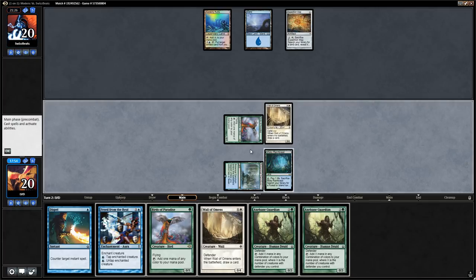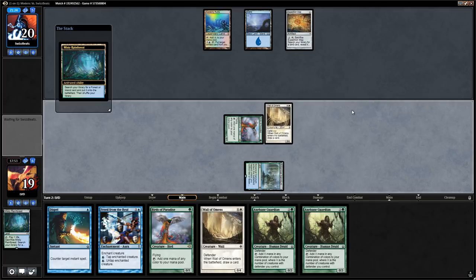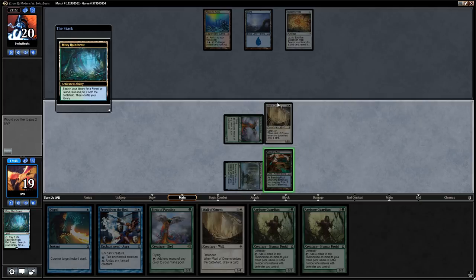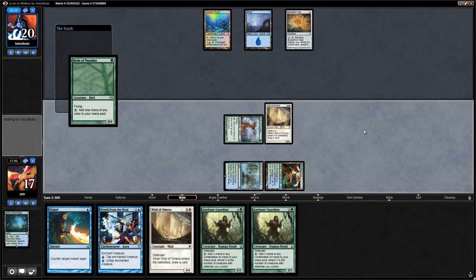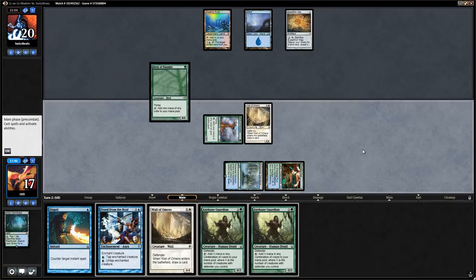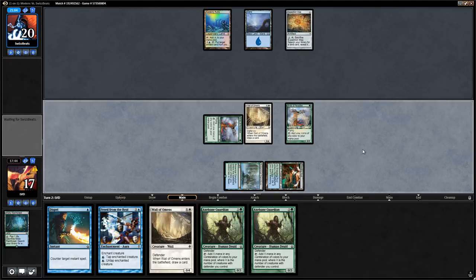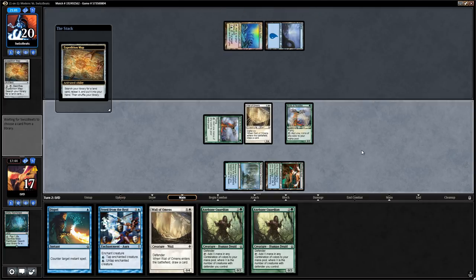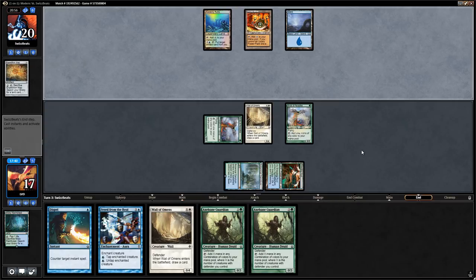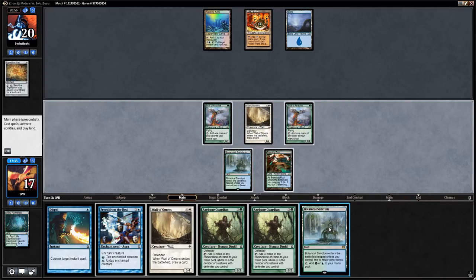Wall of Omens resolves and finds another Axebane Guardian. We fetch for a Breeding Pool since we want as much green and blue mana as possible. We run out another Birds — fine if it gets Condescended, though we'd like access to four mana next turn to run out Axebane Guardian with Dispel backup. The Birds resolve, and opponent sacrifices Expedition Map end of turn, getting an Urza's Mine. Opponent plays that out and passes. We draw Botanical Sanctum and run out Axebane Guardian.